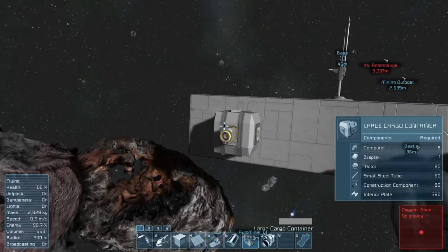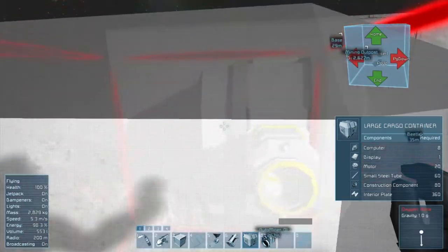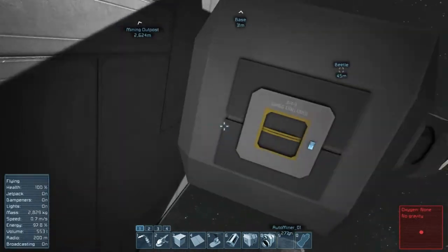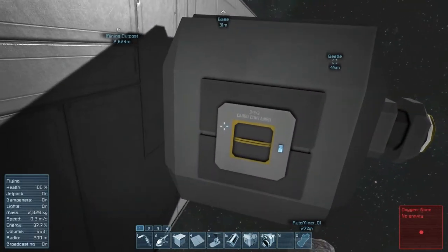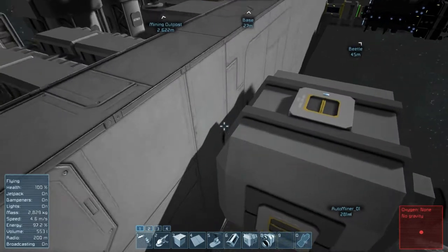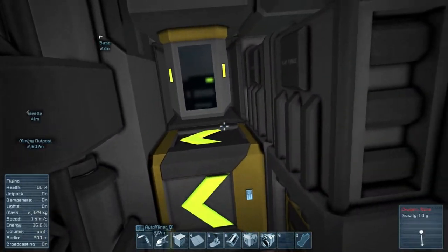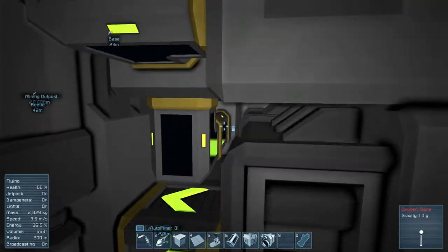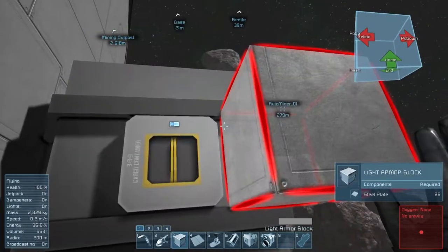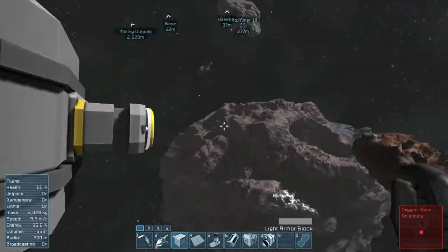Hello and thank you for tuning in to yet another episode of Space Engineers. I finished the wall here and made some changes. When I covered this all up I realized that if I removed the cargo container there would be a massive hole where it used to be. So I added another pipe — not just the curved one, but also one more straight pipe before connecting to the cargo container. Now I'll have to cut a straight pipe, and since you can only connect blocks on one side, you just cut it and pull it out again.